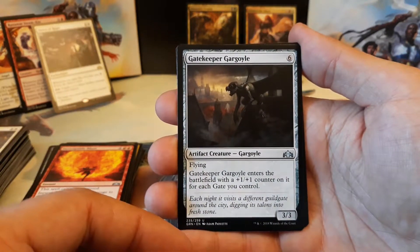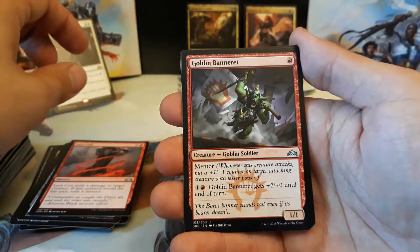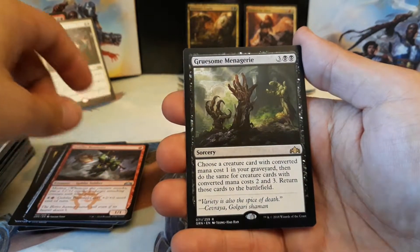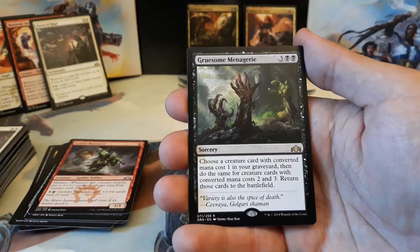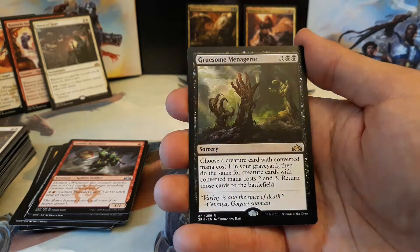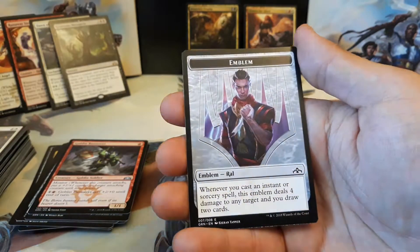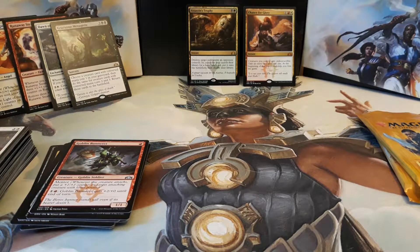We have a Gatekeeper Gargoyle, Lava Coil, Goblin Benneret, and our rare is a Gruesome Menagerie — three and two black. Choose a Creature Card with converted mana cost one in your graveyard, then do the same for Creature Cards with converted mana cost two and three, and return those cards to the battlefield. We have a Boros Guildgate and another RAL emblem. We have one from the last box — maybe we will pull a RAL.